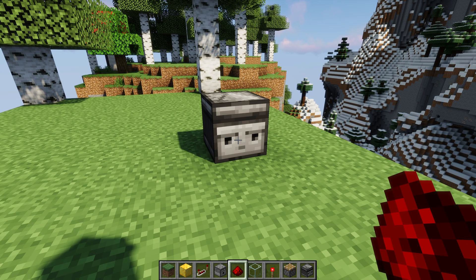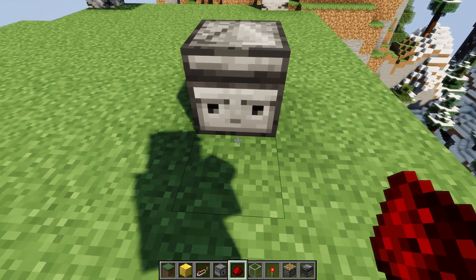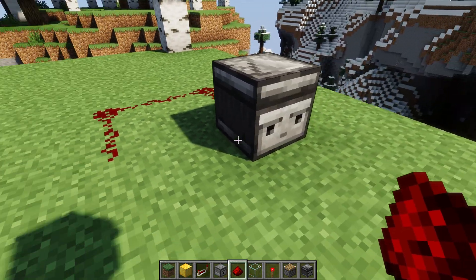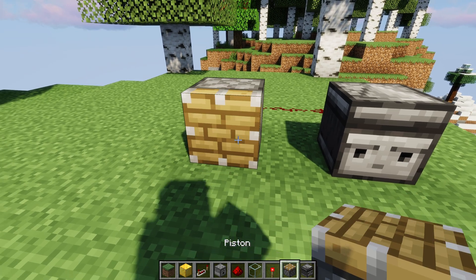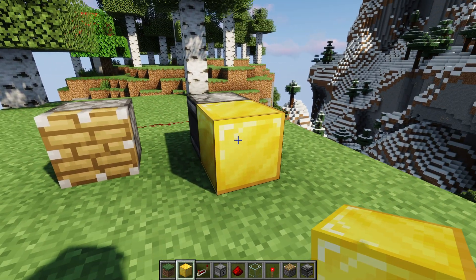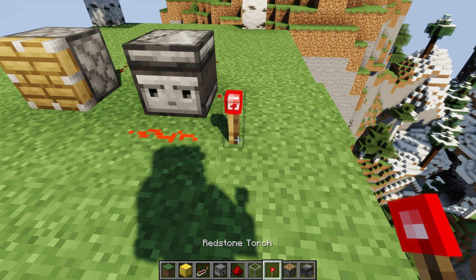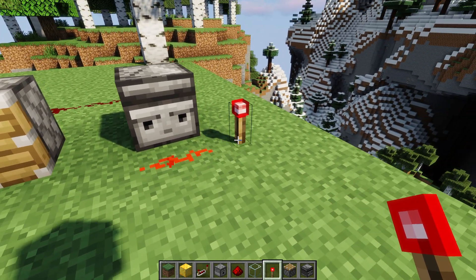Now the meat of observers is that observers will take the block in front of it — the block where the face is facing into — and it will emit a redstone signal from the back when it detects a change in that block. So for example, if I put a piston here to demonstrate it: if I place a block in front of it, that will count as a block change because I'm going from air to gold. I could also get rid of it. I could place redstone dust, I can power the redstone dust — I didn't get rid of the dust, I just changed its state. And that counts as an update.